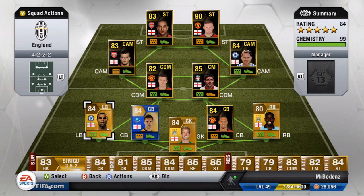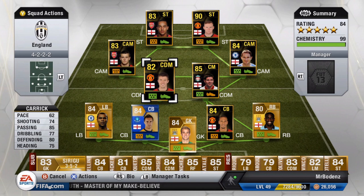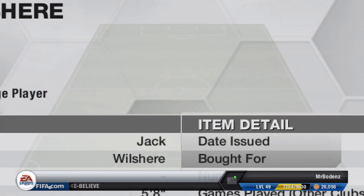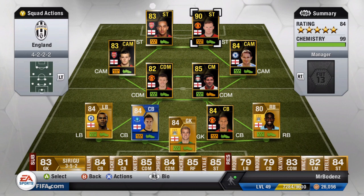We've got Hart in goal, Cole at left back, Mika Richards at right back, Team of the Season Jagielka in the centre-back position — really good — and Ferdinand at centre-back. Ferdinand at CDM... Gerrard at CDM who has high/high work rates, Carrick in the CDM role with high/medium defensive, Wilshire with high/high, Lampard with high attacking and medium defensive work rates, Rooney with high/high, and Walcott with medium/medium.